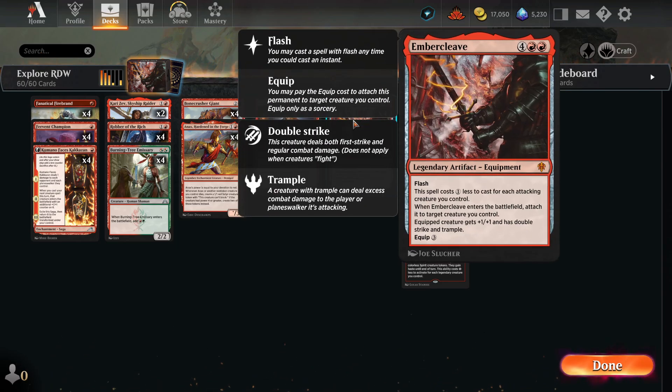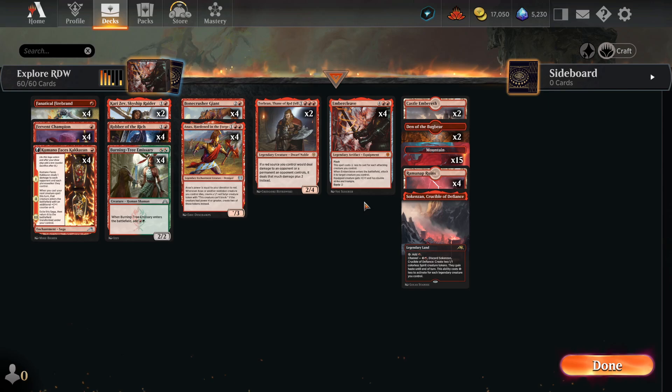And then, of course, Embercleave. Not much to say about Embercleave — it's an insanely good Flash equipment. If you don't have it I don't recommend building this deck, and I don't recommend crafting it either since it's a crazy mythic rare. But if you played in the Eldraine days you probably already have a playset. It looks like it costs six, but costs one less for each attacking creature — so it could cost just two. When it enters it immediately attaches to a creature, giving plus one, double strike, and trample. Imagine attaching that to a Bonecrusher Giant — a 5/4 double striker with trample. That's almost game.